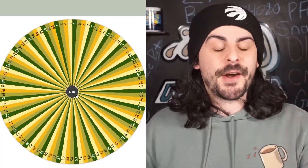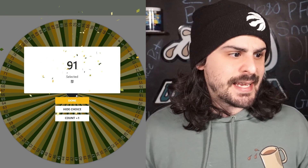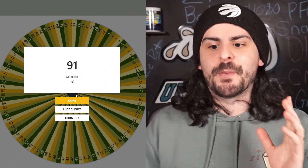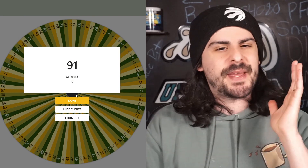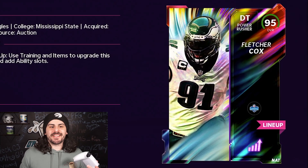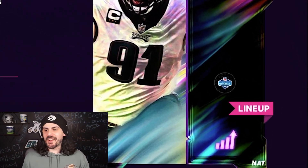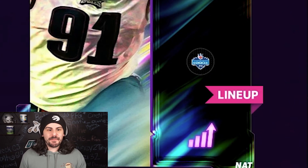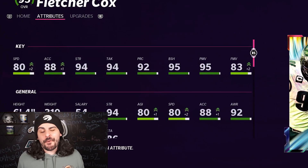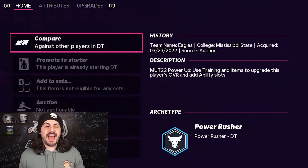The 6th player on our team is going to have jersey number 91, most likely going to be a defensive player. Jersey number 91 will be Fletcher Cox — D-tackle for the Philadelphia Eagles. He's got that combine symbol, all good stats, and is a 95 overall. It's definitely going to help. We'll probably put some inside stuff on him to help that run game.